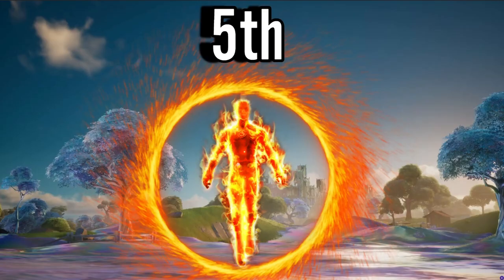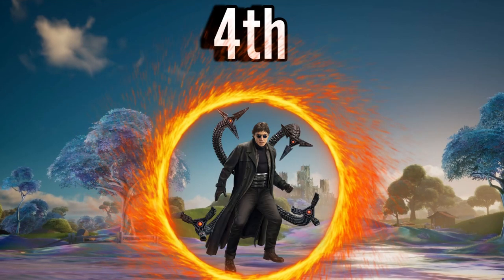Coming out of the portal at number 5 is Human Torch. He's a really cool character. I don't know much about him — that's why he's ranked a little lower than the others, because I don't know much about him or the Fantastic Four. But I just love his design. I love anything that has to do with fire, including skins and pickaxes. That's why he's in the number 5 spot. If I knew a little bit more about him, he would definitely be higher.